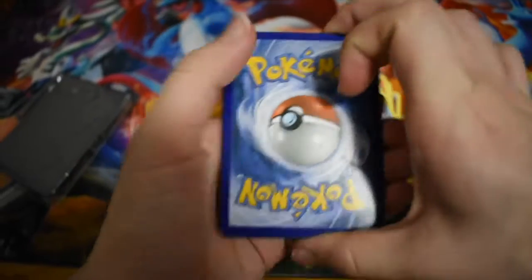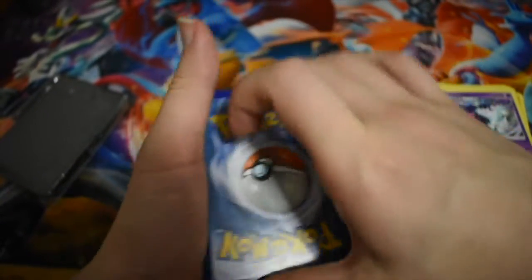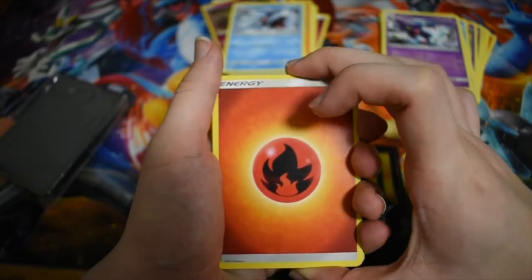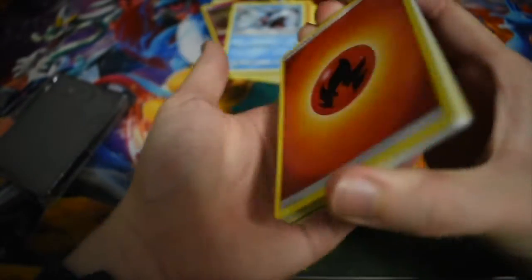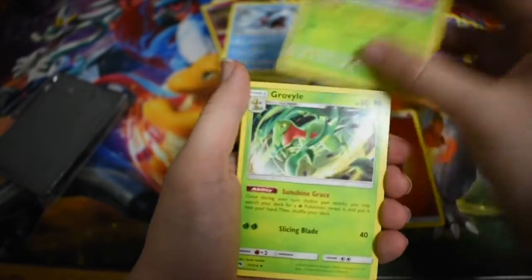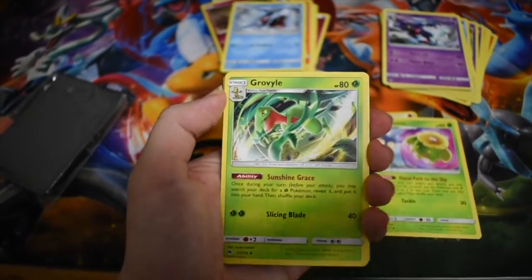Not as lost as I thought they'd be — just buried under some other stuff. I really should work on flipping it so that you don't actually get a sneak peek of that last card. Fire Energy, Skiploom. Get to focus a little bit more.